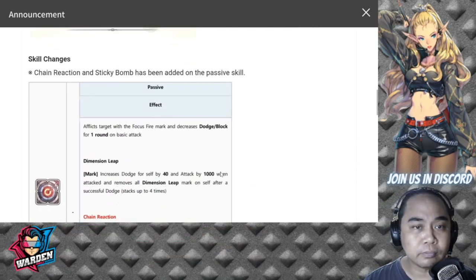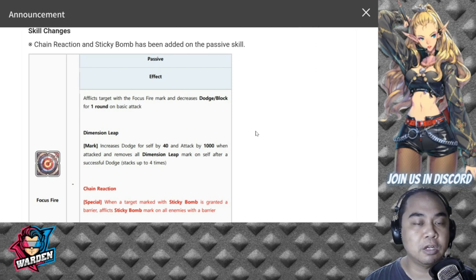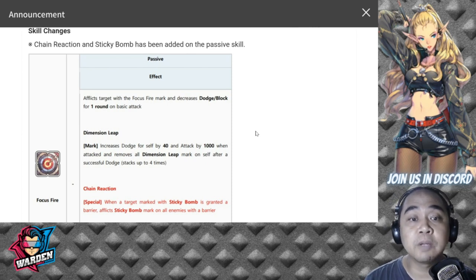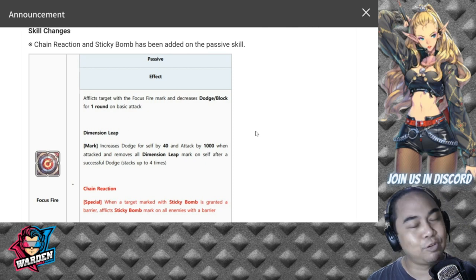Let's proceed to his fate core skill changes. He has two skill changes — he now has Chain Reaction and Sticky Bomb. His passive is Focus Fire: afflicts target with Focus Fire mark and decreases dodge/block for one round on basic attack. His original passive was Dimension Leap: a mark that increases dodge for self by 40% and attack by 1,000 when attacked, and removes all Dimension Leap marks on self after a successful dodge.